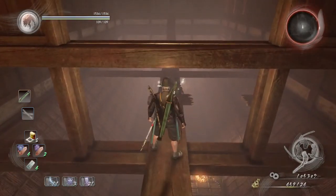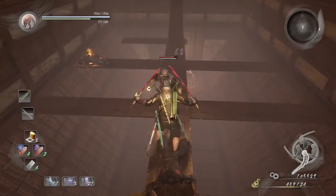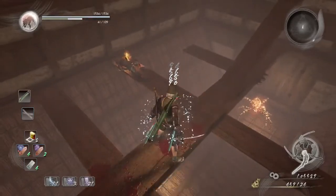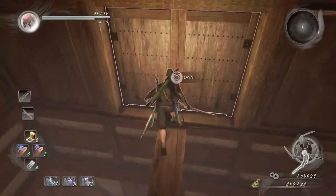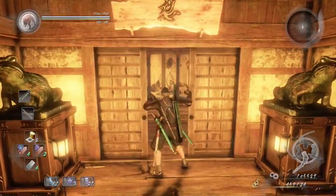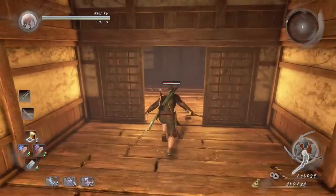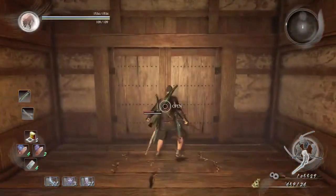The third ninja is going to come out from the roof, and we're just going to have him fall off here. It's going to take him a long time to get back up because the ladder is on the other side of the room. Then open those doors and destroy that windshield thing, which will take us to the next area.